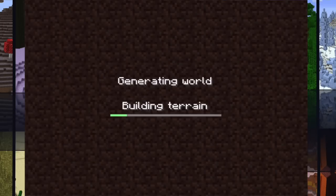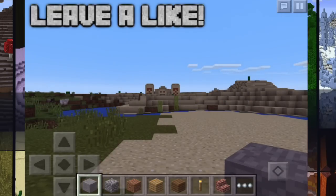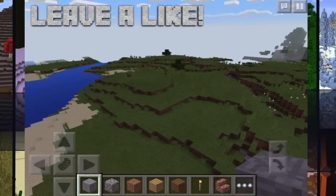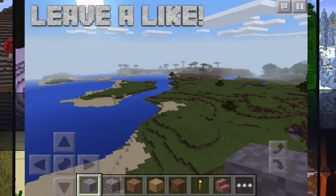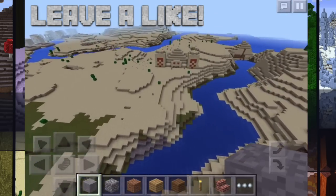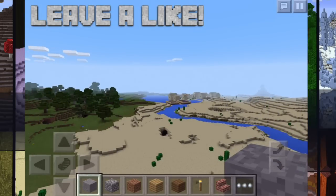Let's go ahead and open this world up. Now straight away at spawn, you can see an epic sand temple — desert temple, whatever you want to call it. Over here we do have a regular oak biome, nice plains, and a savannah biome hanging over there. We also have a desert biome right here, obviously, for the desert temple. And we also have a sand village just over there around the lake.